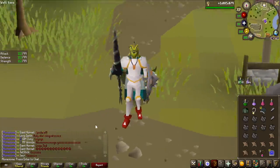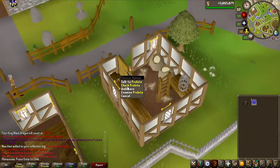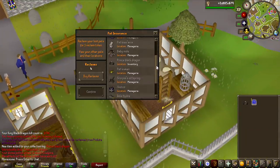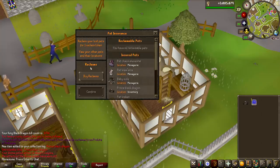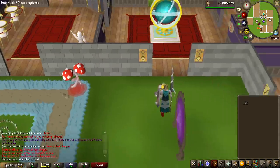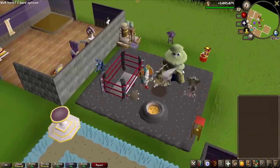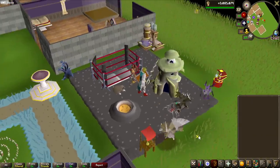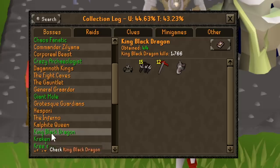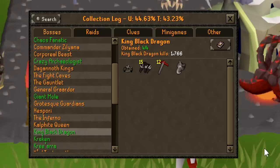As you might already know, you do not need to insure pets anymore — they are automatically insured. If you go to Probita, it says I have four reclaims, which I think means every time you get a duplicate pet you get one free reclaim. Otherwise if I lost the KBD pet I would just have to pay to get it back — you can't permanently lose them anymore. Now let's put it into the menagerie in my house to roam around with all my other pets. That is now a complete King Black Dragon collection log, and if I ever want to go for all boss log completions, that's a good one to have done.